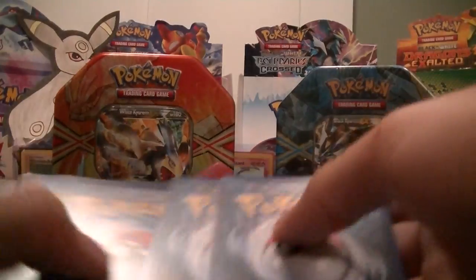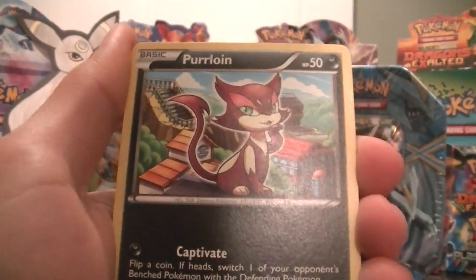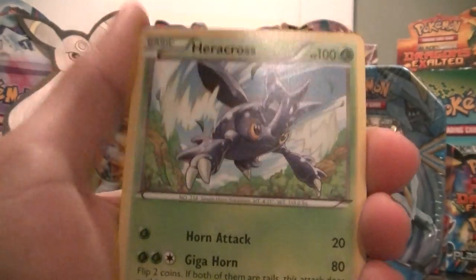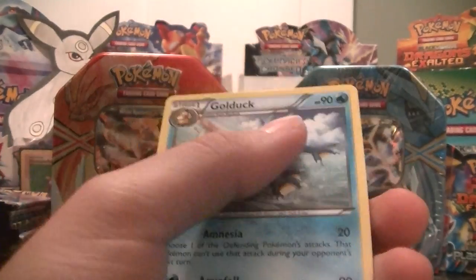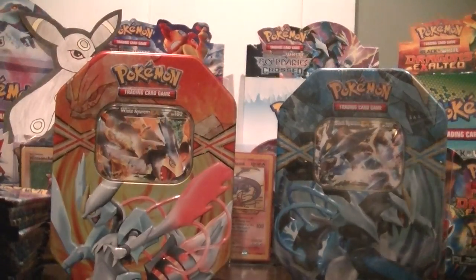Next pack we'll go with the Boundaries Crossed - I love this set. Got a Switch, Pignite, Poke Ball, Pikachu, Minccino, Croagunk, a Heracross, a Town Map, and a Golduck. Not the best pull so far. Those two Heracrosses were pretty nice - hopefully I can pull a Holo at least on my last pack.